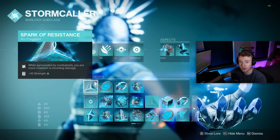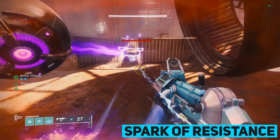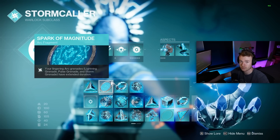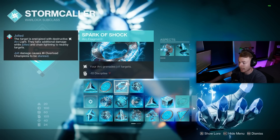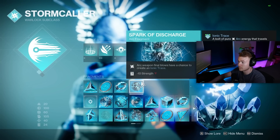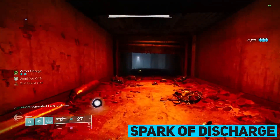Spark of Resistance is our first Fragment, offering a 25% damage resist. It requires you to be within 15 meters of 3 or more enemies, and it was recently nerfed so it only lingers for 2 seconds after those conditions fall off. Spark of Magnitude is great especially with a Pulse Grenade — it extends the duration of lingering effects, going from 6 total pulses to 8 total pulses. Spark of Shock increases the effective damage and add clear of our grenades because they now apply Jolt, increasing damage to Jolted targets and extending AoE. Spark of Discharge allows Arc weapon final blows to also create Ionic Traces, which is super useful to regenerate abilities from scratch.